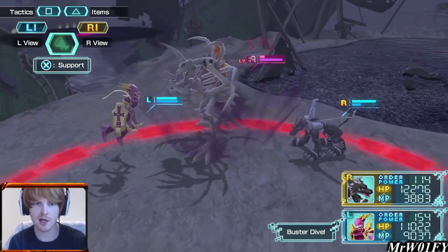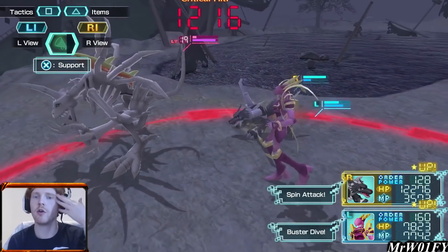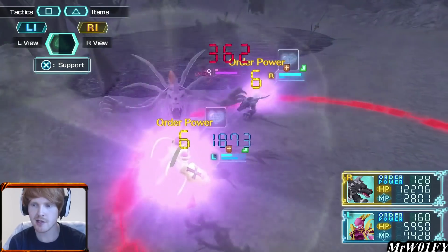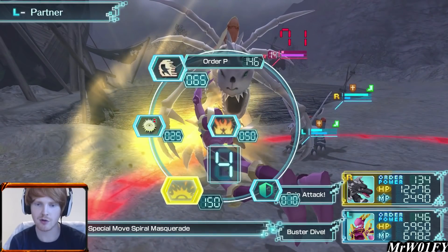If we could get another limit break off and finish him in style, that would be pretty sick. In order to do that I need to keep an eye on Garurumon's abilities. I missed it, so it looks like we're not going to be able to pull that off anymore. Maybe we could just do it with Crusadermon — this might not kill him but we'll find out in just a second.